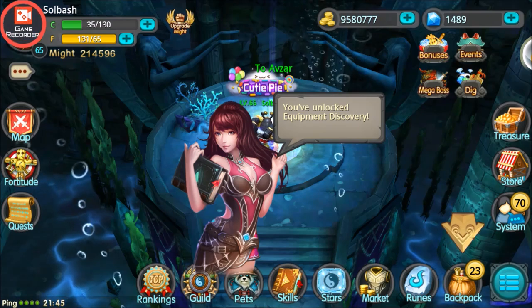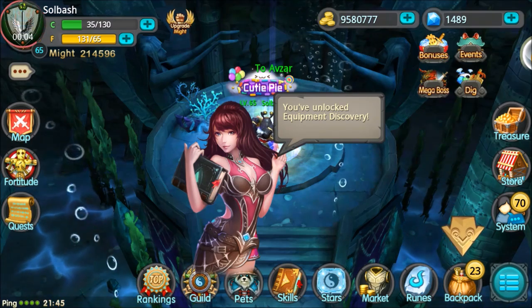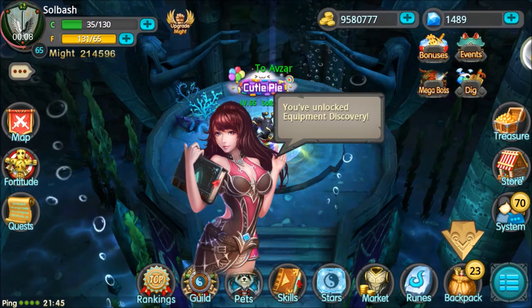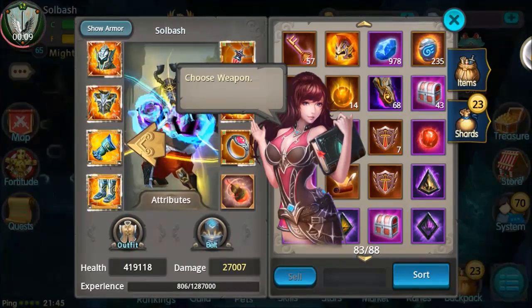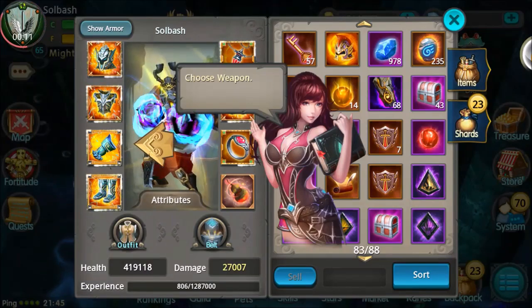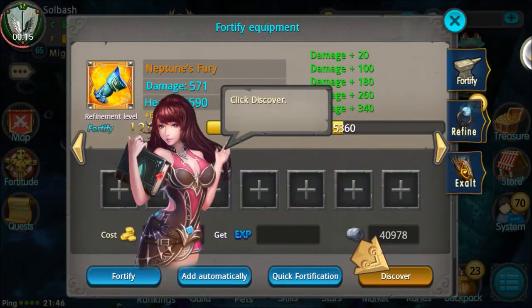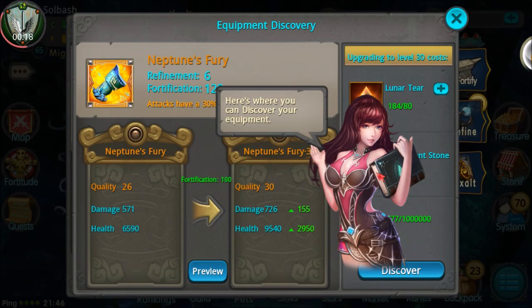What is up guys, it's Soul Bash. We finally have something you've been asking for, which is equipment discovery — what do you do with the lunar tears? Everybody wants to know that. This is exactly what it is. Go to Upgrade and Discover. This unlocks when you hit level 65, which I just did.